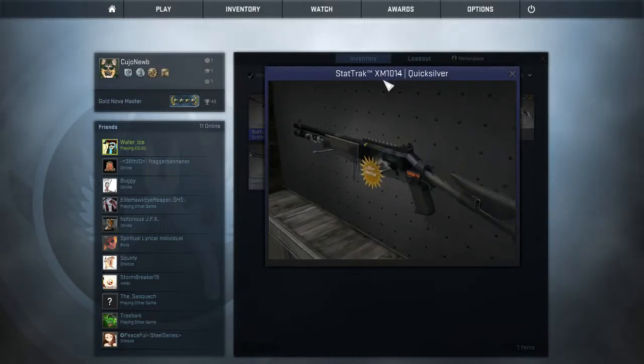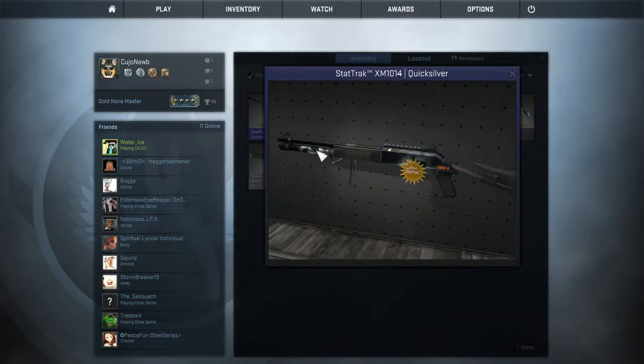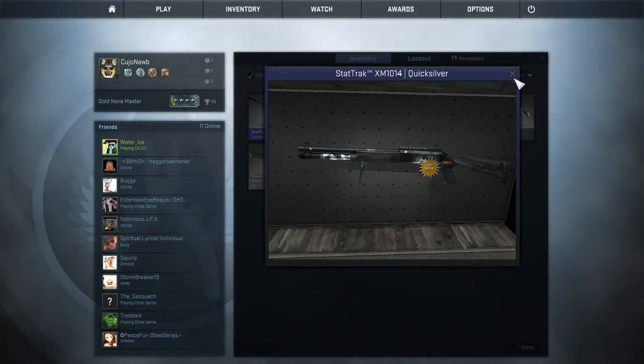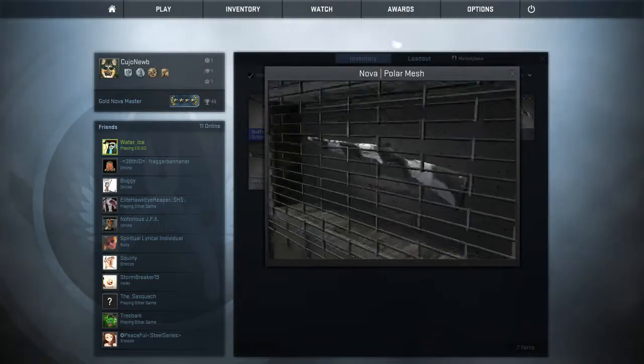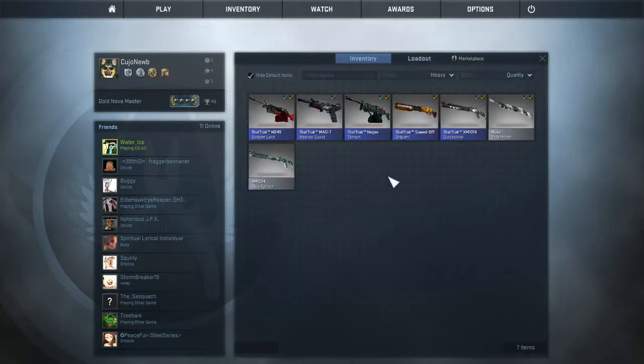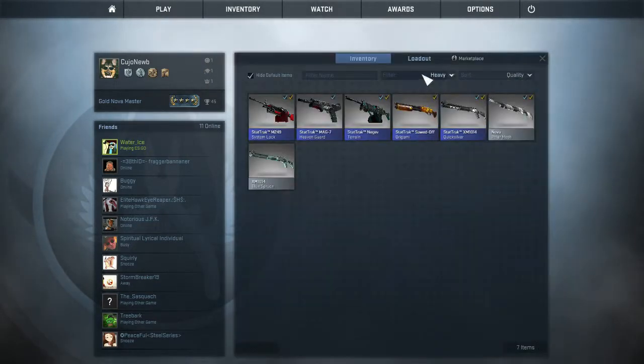And then the XM1014 stat track, Quicksilver — pretty good little pattern on it. And then the first one that I ever got from a drop, I'm keeping it, but it's Gez. And then there's just an extra one that I'm probably going to throw away eventually.